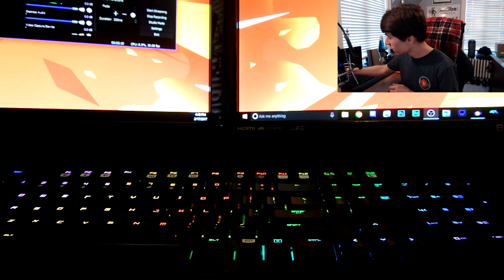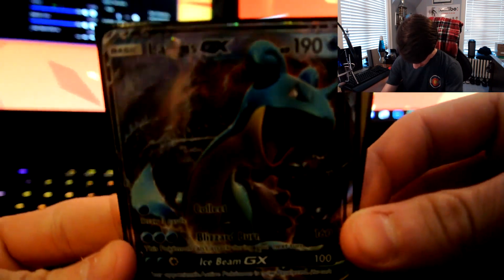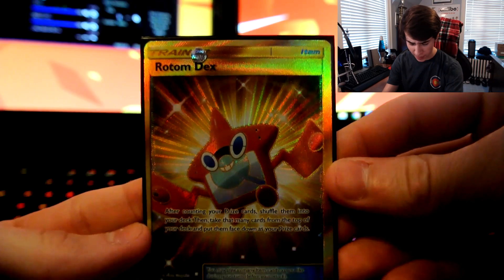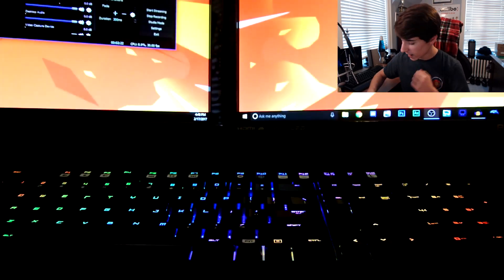I really only know some of the cards in the set because I have another box right here that I opened half of and got some pretty nice stuff. I'll turn on the camera and show you guys what I got really quickly. The two ultra rares I got were this Lapras GX and this Rotom Dex hyper rare. That was really cool, I was really excited about that.